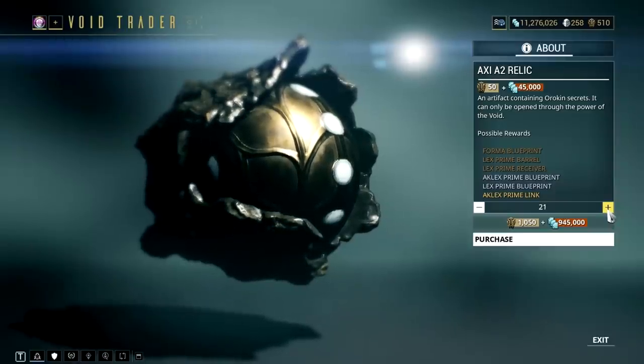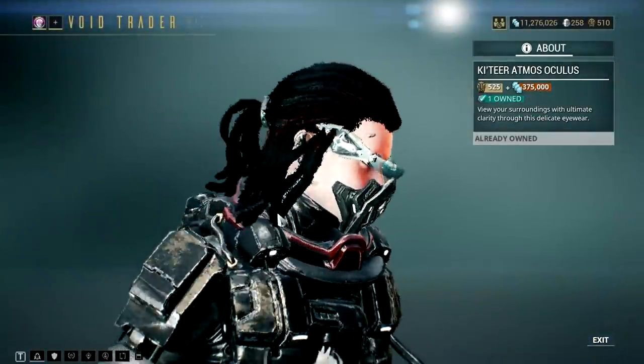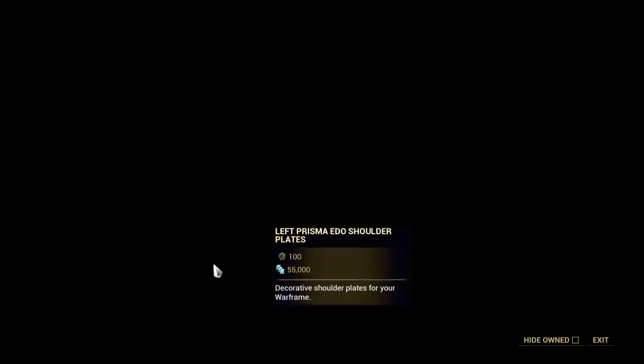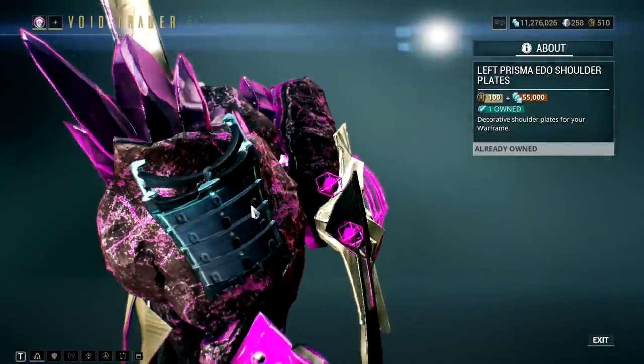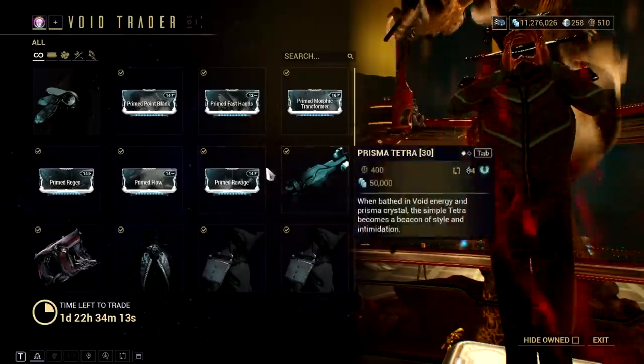Fashion-wise, I would definitely recommend the Atmos Aculus, as it really looks good on your operator. Also, the Prisma Edo Armor looks really nice on your frame — it's like a shiny upgrade to the Edo Armor, which will make you look like a shinobi.